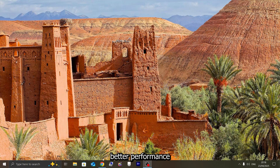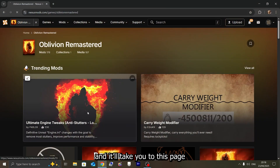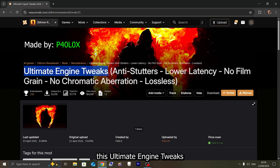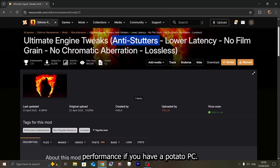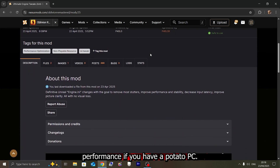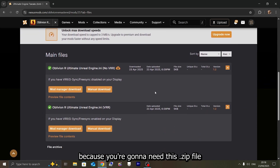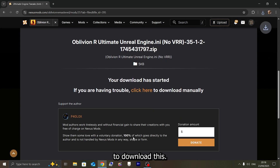If you want better performance, follow the link in the description and it will take you to this page on the Oblivion Remastered mods. You want to download the Ultimate Engine Tweaks — that's going to basically remove any stutters and give you much better performance if you have a potato PC. Go down to the files, click on manual download, because you're going to need this zip file. Click on slow download — you will need to log in to be able to download this.